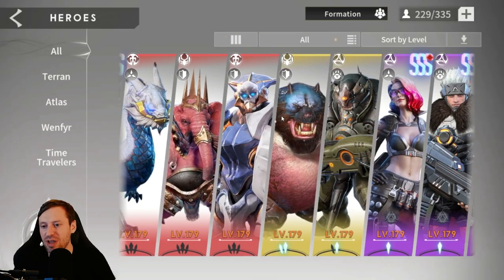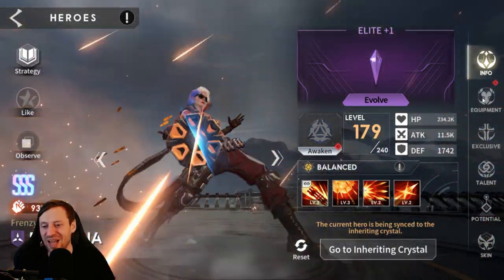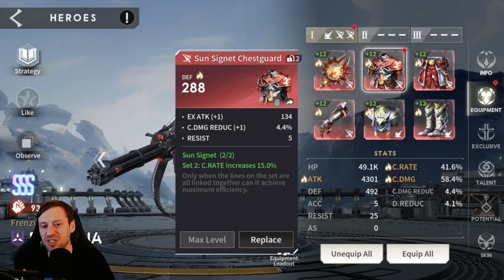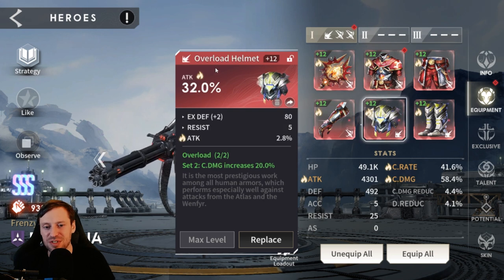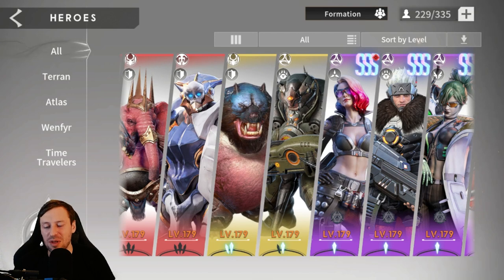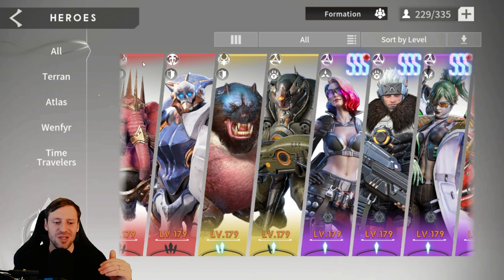Ravenar is only Elite Plus 1 and she's still doing so much for us, which is crazy. We've gone for three pieces Sun Signet for that crit rate and one piece Overload. Substats you want crit rate, attack percentage, and crit damage. Crit damage on the gloves, attack percentage on the chest and boots. She's sitting at 41% crit rate, 58% crit damage, and 4.3k attack. She's nowhere near as well built as the others but she's still doing loads of damage.